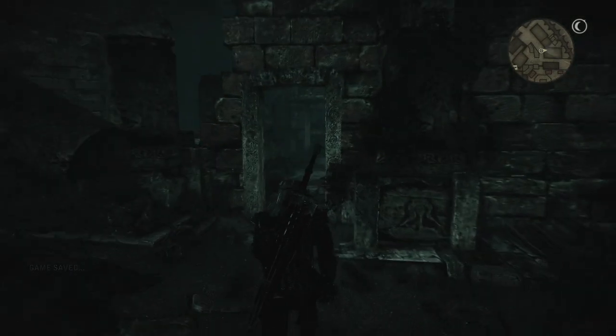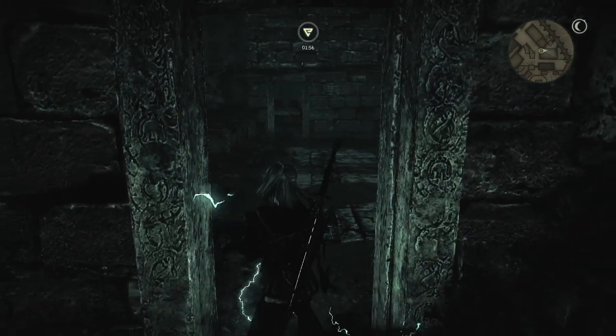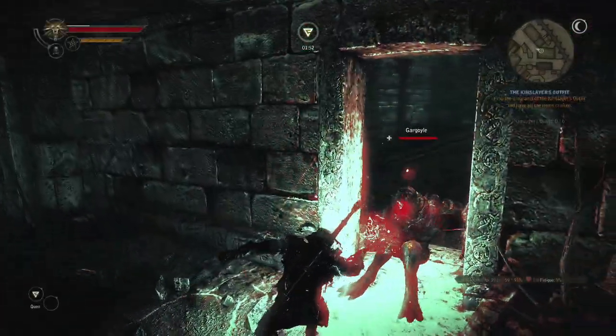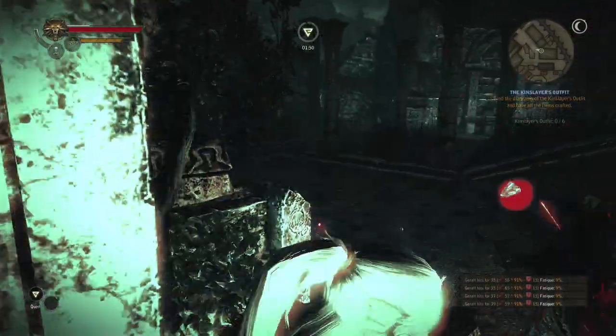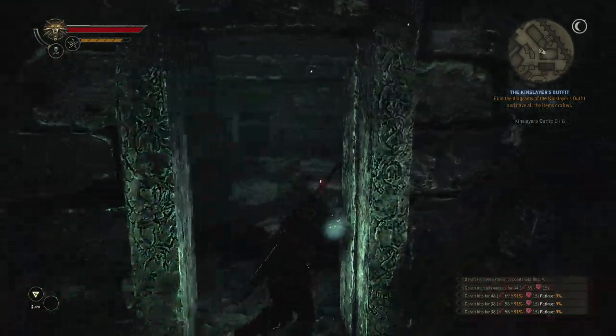These are very tough. You are going to need to kill at least eight of them, because you're going to need eight gargoyle dust for the actual Kinslayer set. They drop off of the roof, as you just saw.